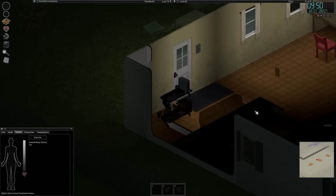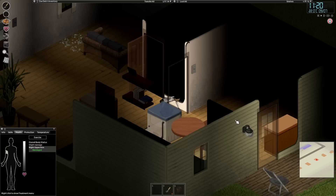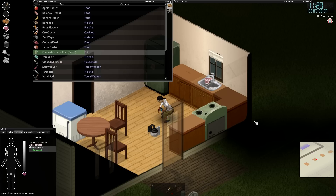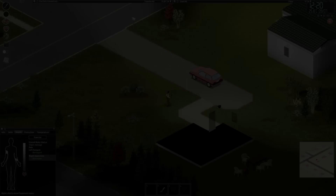Fresh food will go off, and eating rotten food will give you a nasty case of food poisoning. As time progresses, you're better off finding canned food and a can opener to go with it. Freezers will keep food fresh indefinitely, however, until you thaw it. Get one in your base as soon as you can before every last bit of fresh food in Knox County starts to rot.